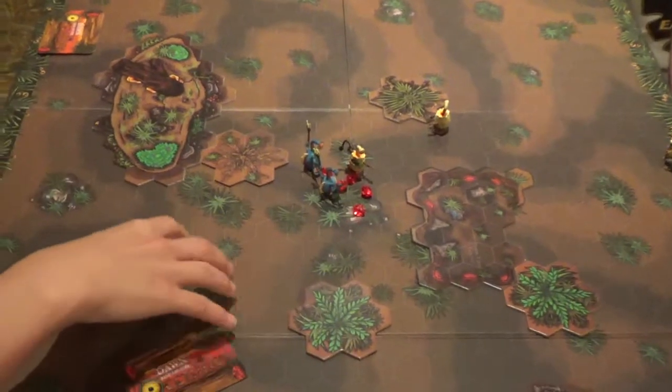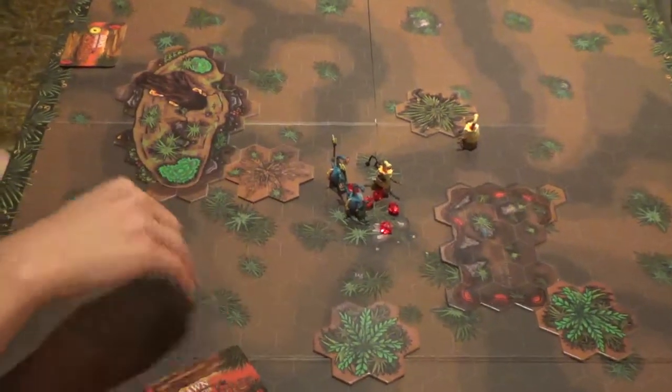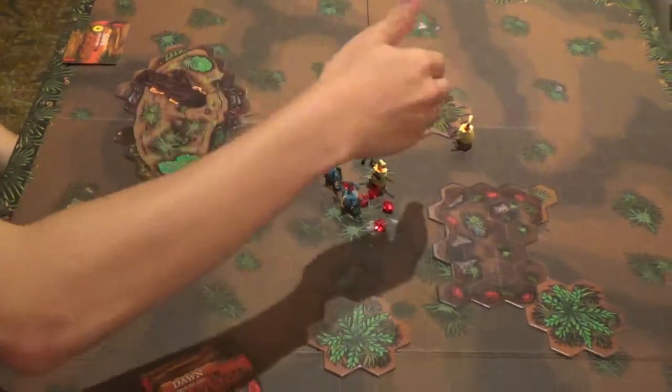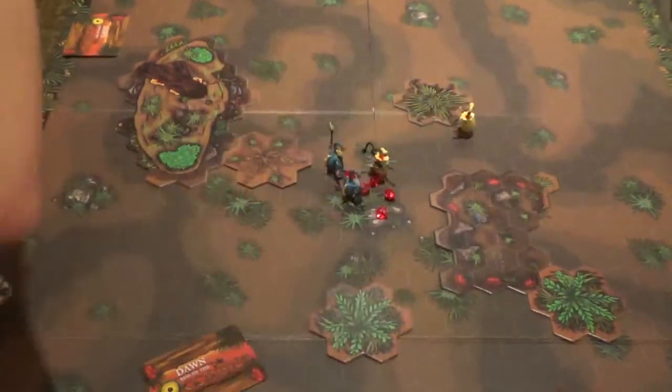And you flip it over; whichever card has the highest number — doesn't matter which card it is — if you win, you would be able to break away and move away. Let's go ahead and do that so we can see how that works.